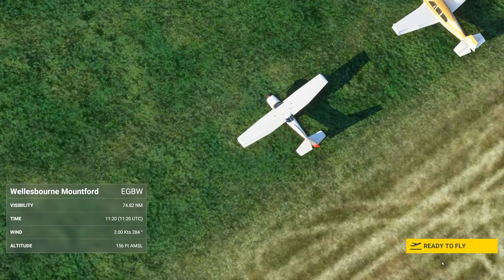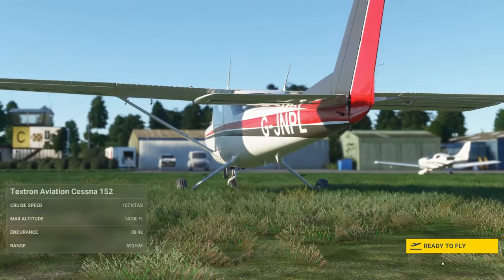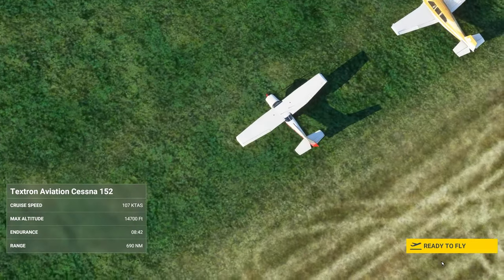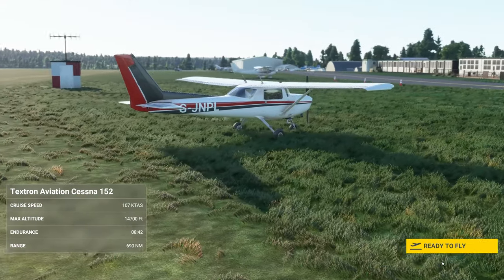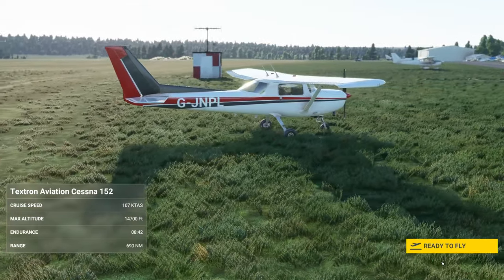Hello and welcome to another Microsoft Flight Simulator 2020 learn to fly video. Today I'm back at Walesbourne Mountford in Warwickshire, United Kingdom, ICAO code EGBW, and I'll be attempting my fifth circuit here.